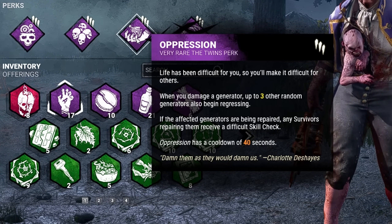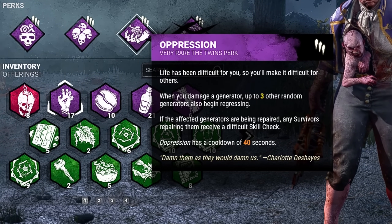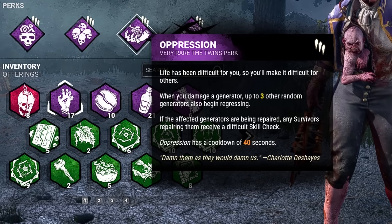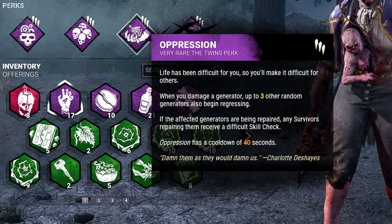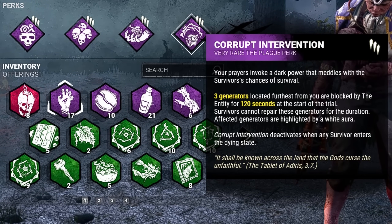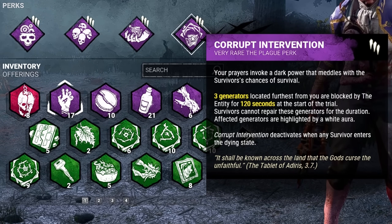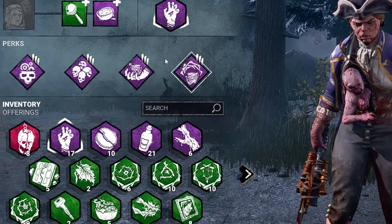Third, we have Oppression. Whenever we damage a generator, up to 3 other random generators also begin regressing. And if a survivor is working on it, they'll be faced with a difficult skill check. Last but not least is Corrupt Intervention — the 3 gens located farthest from our spawn are blocked by the entity for 2 minutes, or until we put a survivor into the dying state.